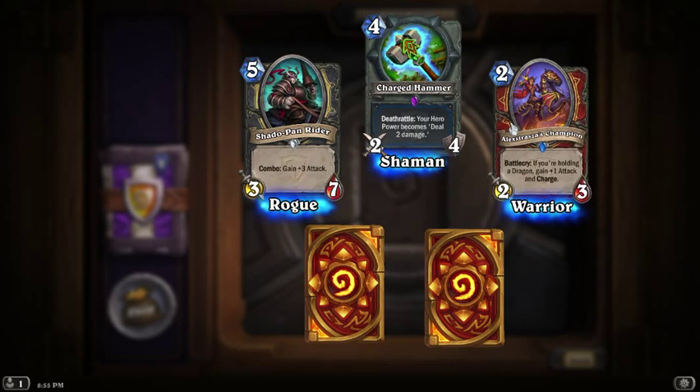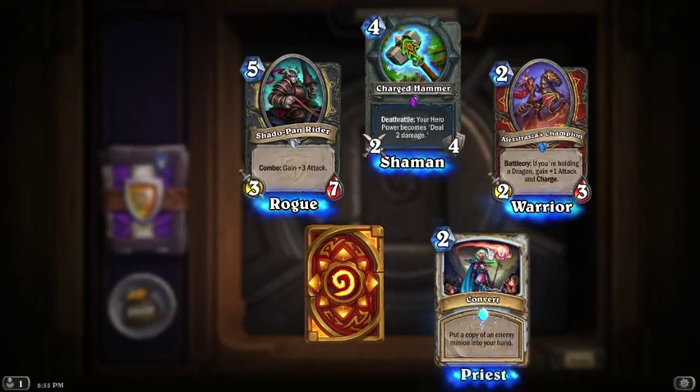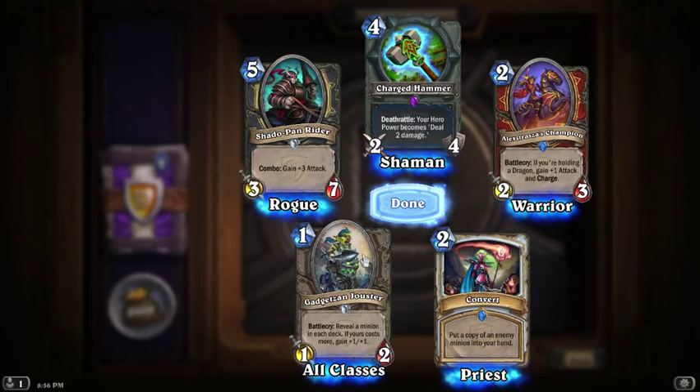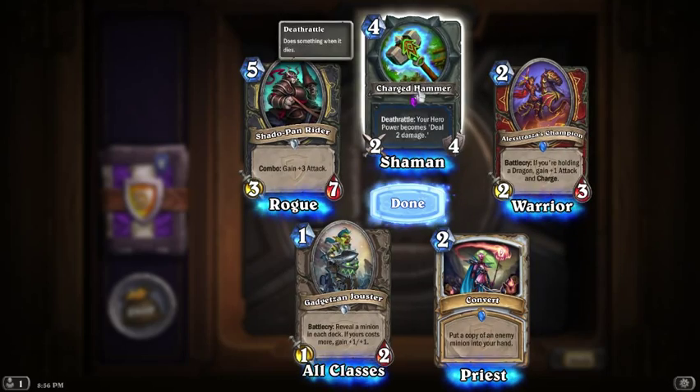If you're holding a dragon, gain plus one attack and charge — if you have a bunch of dragons, that's not bad. Another rare. This is a good pack too, but I already have this one so I'm going to have to dust it. Reveal a minion in each deck — if yours costs more... Alright, I got two rares and an epic, so this one was good.